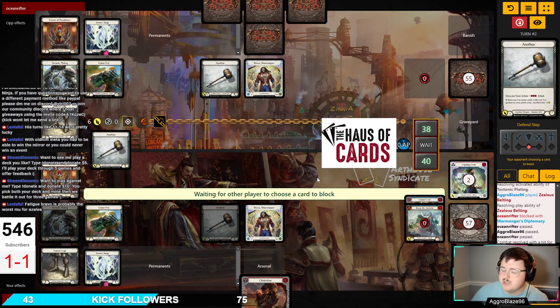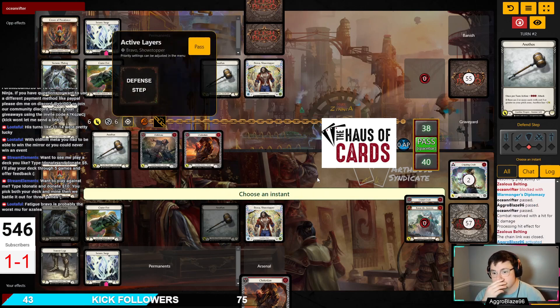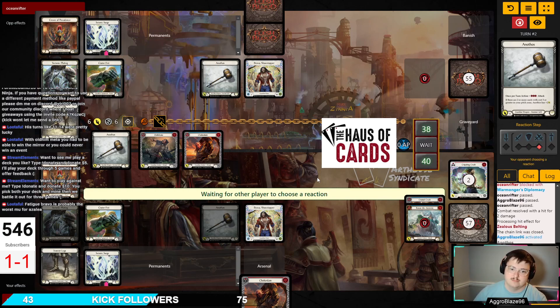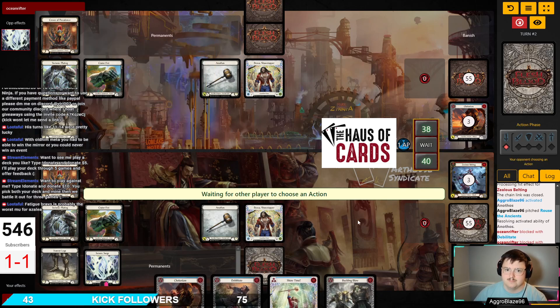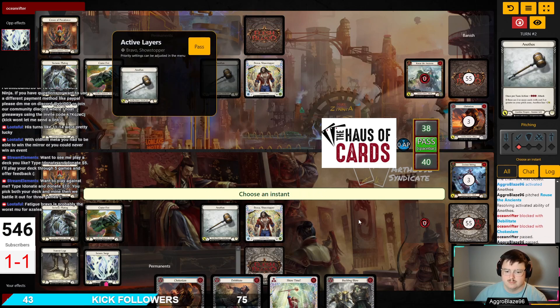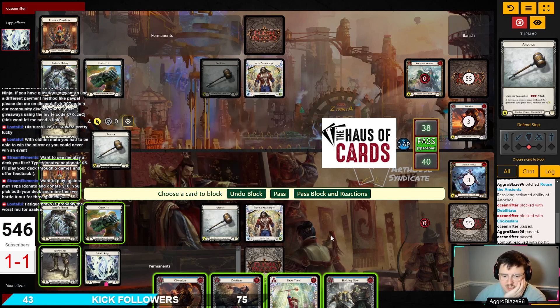I've put two cards back into my deck, and the first hand is a Rouse the Ancients hand. I'll block Showtime and Chokeslam to keep my life total up in cards. Then I can just activate Tectonic Plating, activate Bravo, and throw Chokeslam.